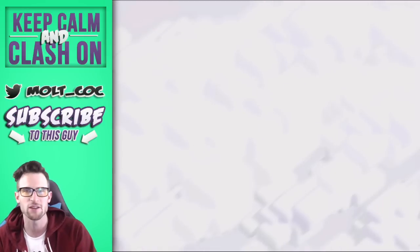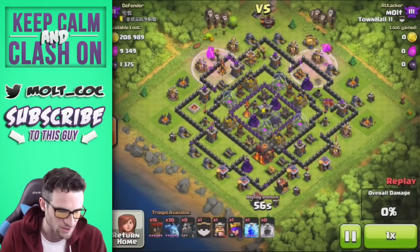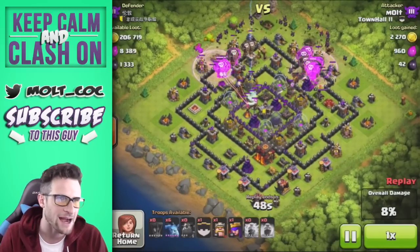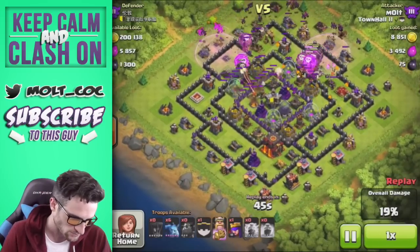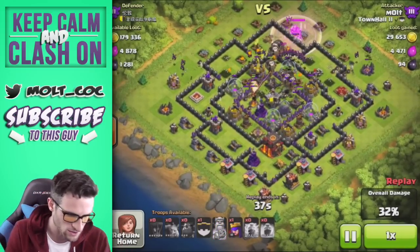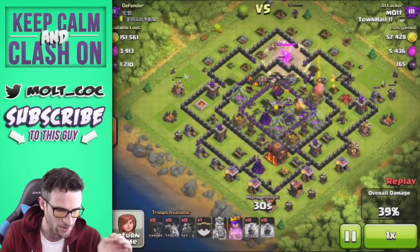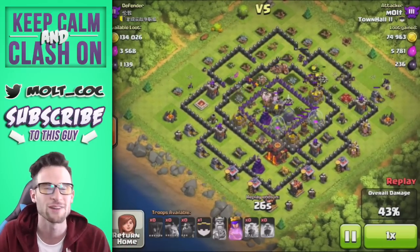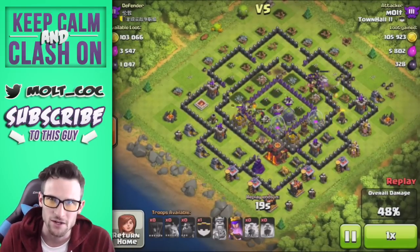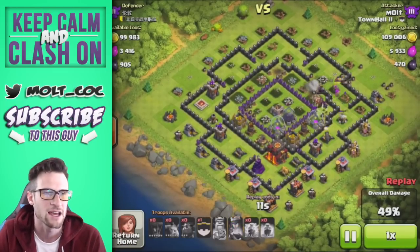Moving on to the second attack — we only got 53% on this one because this base is a bit harder and everything is up and working. We drop our Rage Spells just outside the walls so the Lava Hounds pick up speed as they come in, then drop off the Balloons right behind them and bring in the Minions. If I was going for trophies I would have attacked from the bottom and gotten the Town Hall. We've got a good amount of loot but I only had two Rage Spells when I started because I wasn't paying attention. We did take out the Inferno Towers — with another Rage Spell we would have easily taken everything out.